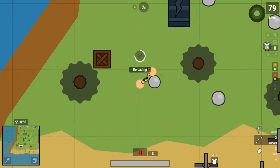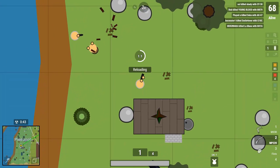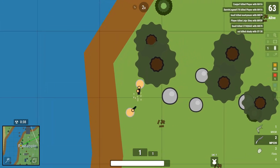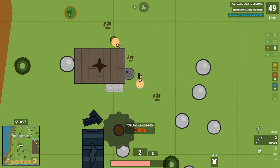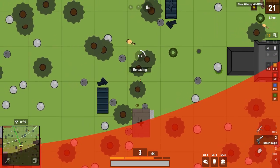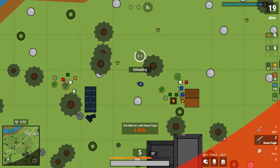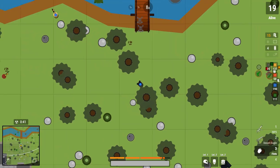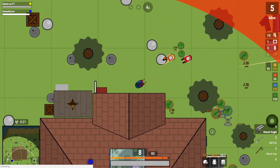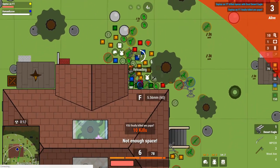At number 10, we have the MP-220. It's a double-pump shotgun, meaning you can shoot it twice before reloading, and both of those bullets do quite a bit of damage, giving you a DPS of 560 — absolutely insane. If you shoot twice, land both shots, and finish them off with an AR, you will kill them in no time. At number 9, we have the Desert Eagle. Its DPS is really high, almost 220 for a single pistol, and it has really good accuracy. You can also dual-wield Desert Eagles, which is rare, but when you find two on one map you have a combined DPS of 291 — absolutely insane.